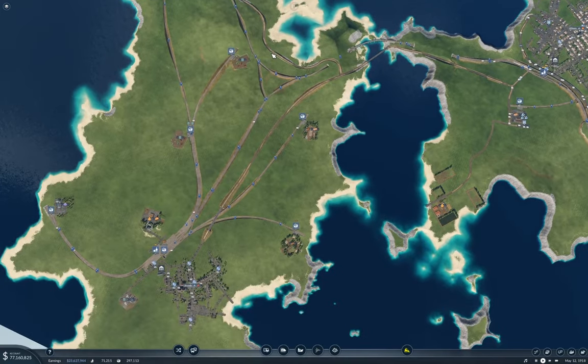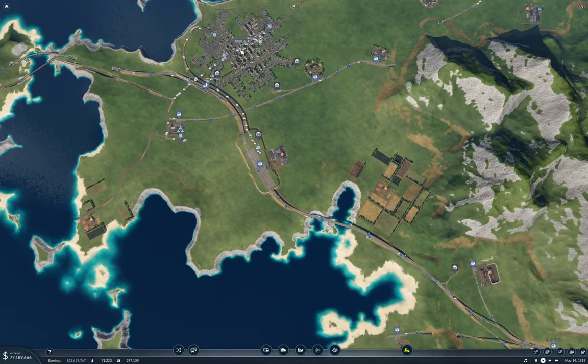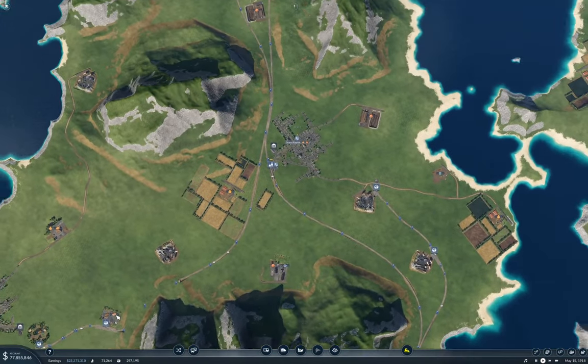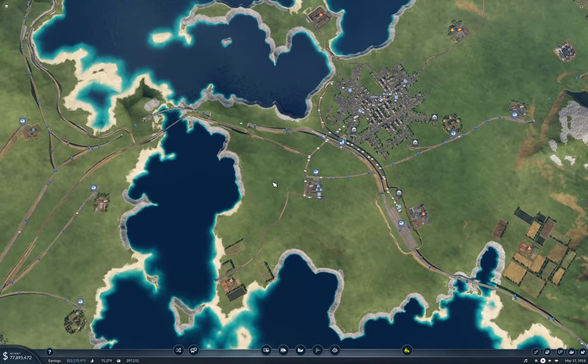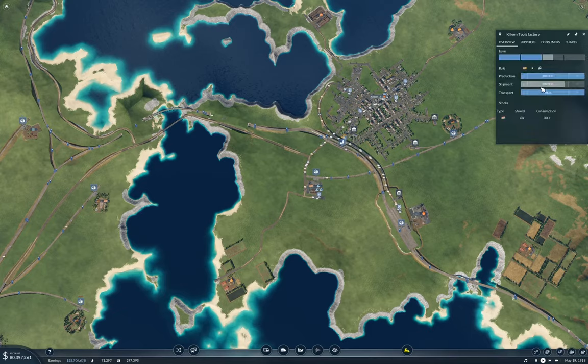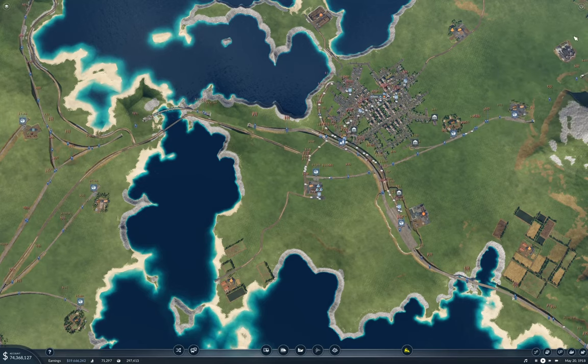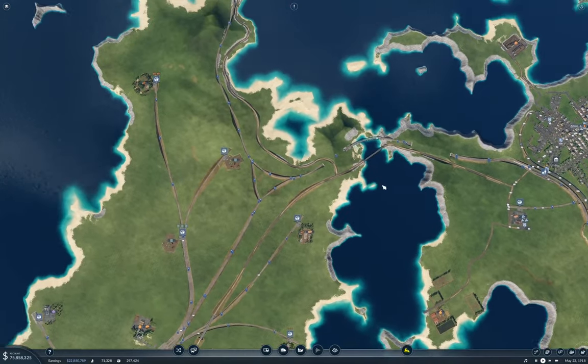Yeah, I think I'll definitely look at doing that. Then I'll look at rejiggering the forest — or maybe not. I'm not sure. What does Killian need for tools? 222. Whatever — I'll look into connecting some more stuff up, and then we'll go from there.